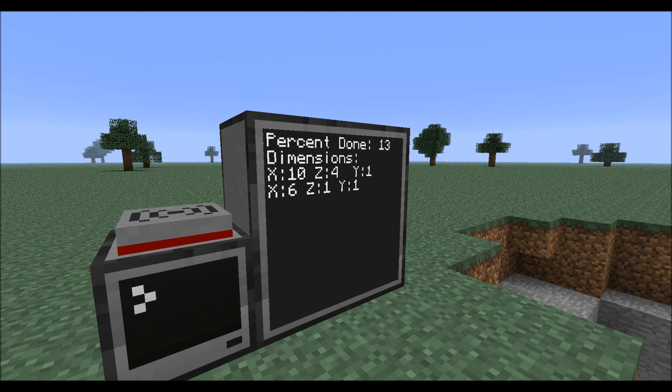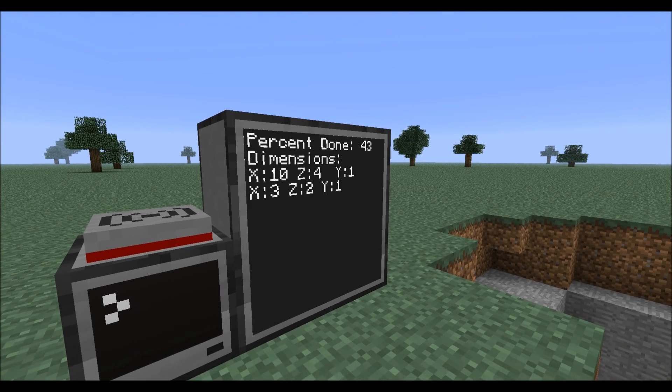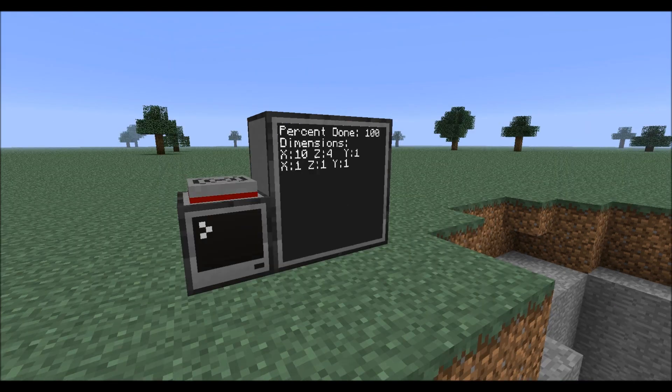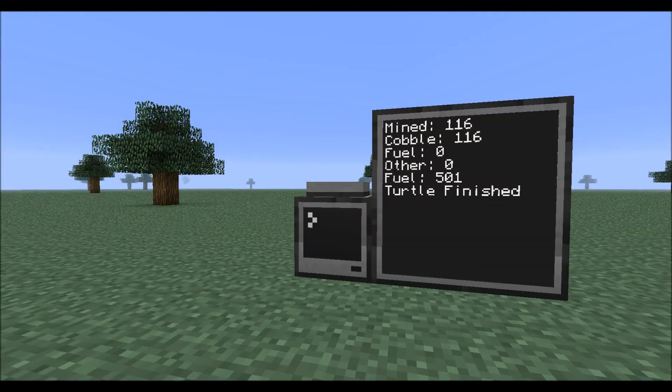So this says that the turtle is now 15% done. It's mining a 10x4x1 — one layer — and that is its current position right now, 9x2x1. So it's at position 6, second row of the first layer. I'll just let this finish up and come back. The turtle is done. So it came back to start, and it's calculating materials. When it's done, it'll tell you it mined 116 blocks, 116 of them were cobblestone, and its fuel level. Then the program will stop and the computer will regain control.